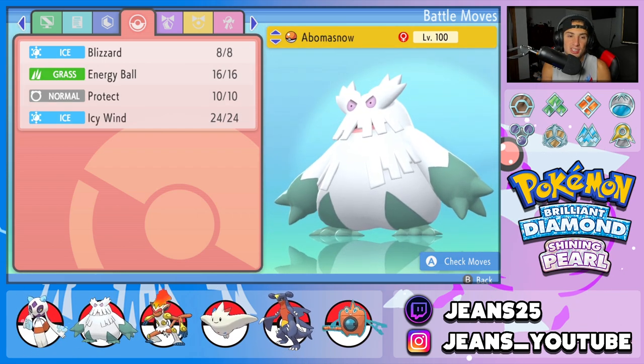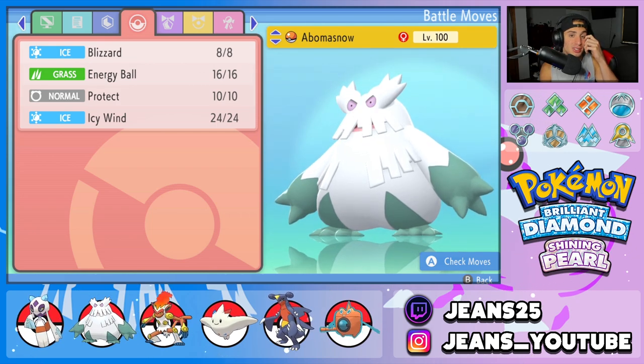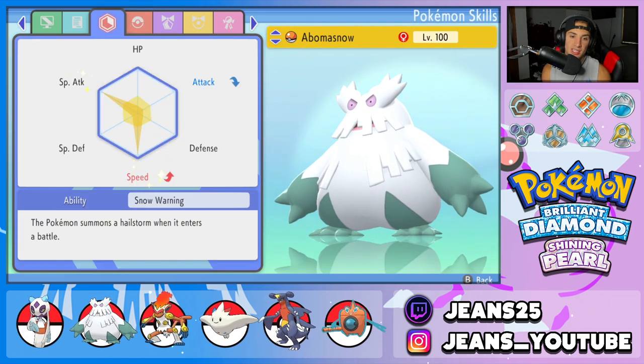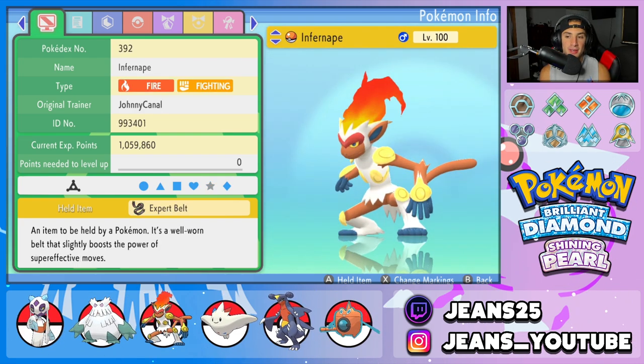The second Pokémon is Frostlass's best friend — Abomasnow. Abomasnow has Snow Warning as its ability, so every time it hops into battle it sets up Hail, which benefits both Abomasnow and Frostlass. Its moveset is Blizzard, Energy Ball, Icy Wind for speed control, and Protect as its fourth move.